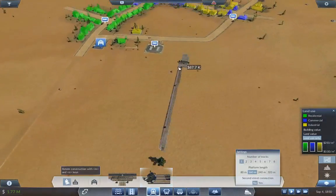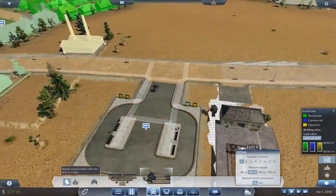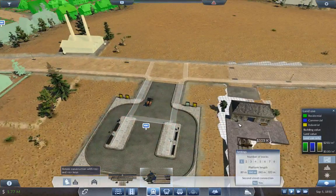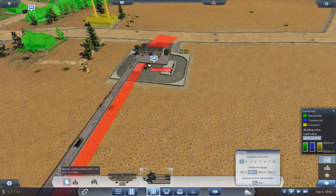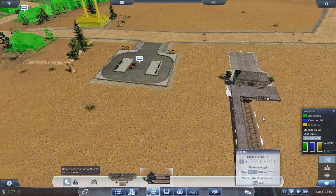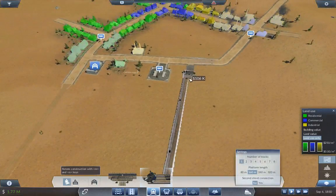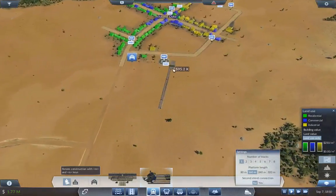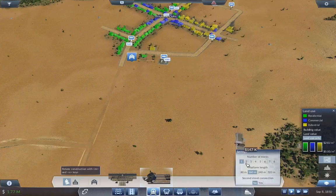OpenTTD kind of does that too, and with mods you can do all kinds of stuff with the type of vessels available. Let me lay this down — zoom in on one of these horses because they all look great. All the models are good; everything in this game looks amazing. With this horse stop I need to connect it to the road.